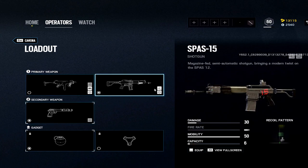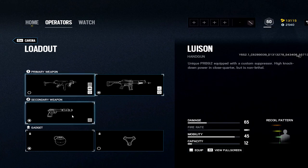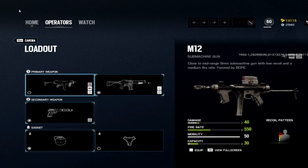Caveira: not much customization at all — you're locked with the pistol and there's not much you can do. You'll also want to use the shotgun because it's your medium-to-long range option. Shotgun and impacts to get around the map a little bit better.